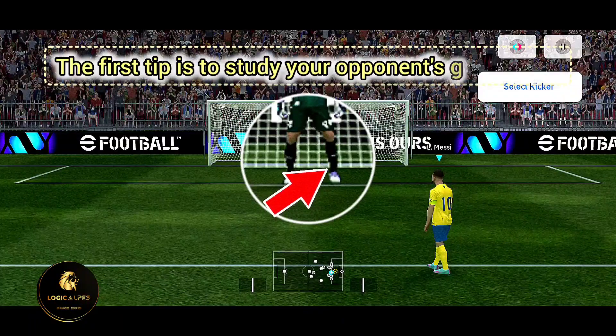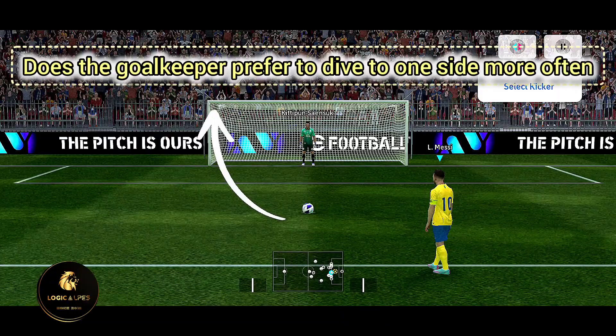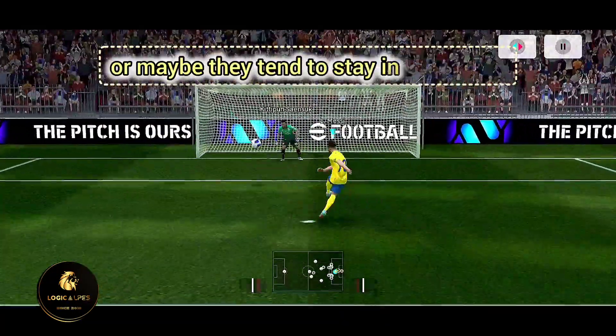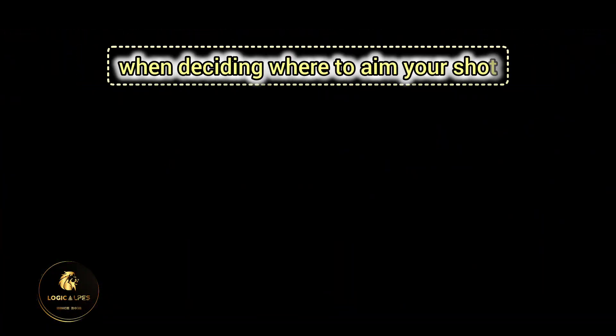The first tip is to study your opponent's goalkeeper. Take note of their tendencies and patterns. Does the goalkeeper prefer to dive to one side more often, or maybe they tend to stay in the center? This information will give you an advantage when deciding where to aim your shot.